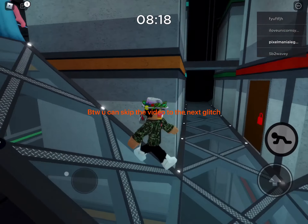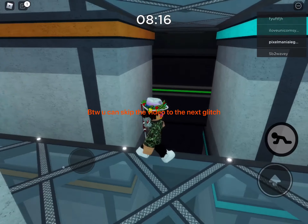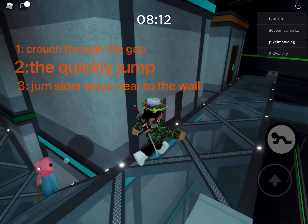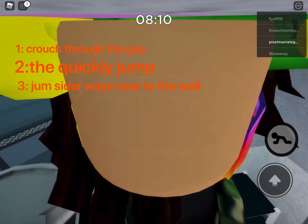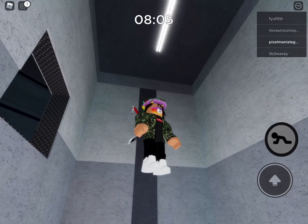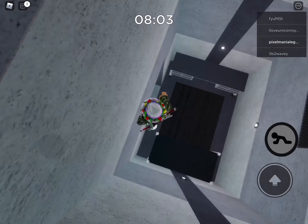Oh flip, Mr. P is on me! Don't get me, Mr. P! Hey Piggy, come and get me — you can get me if you want. You can't go down there, I'm stuck. Okay so when you're here you can just jump onto here, and look at this glitch guys! All the glitches you need to know, just in one video.